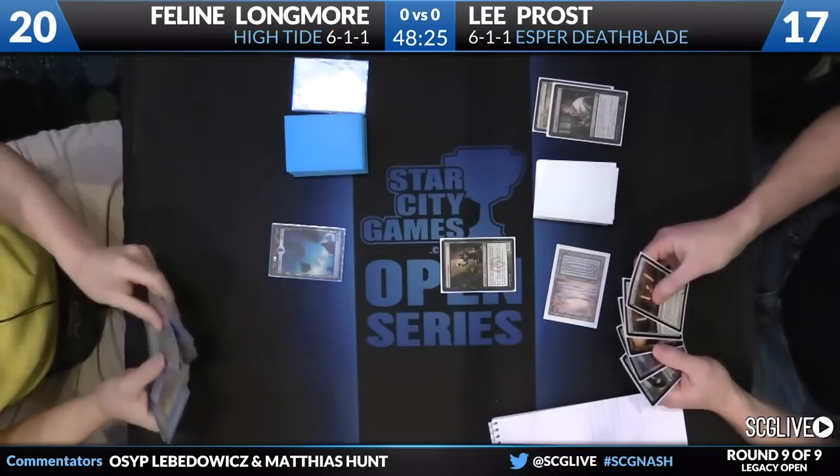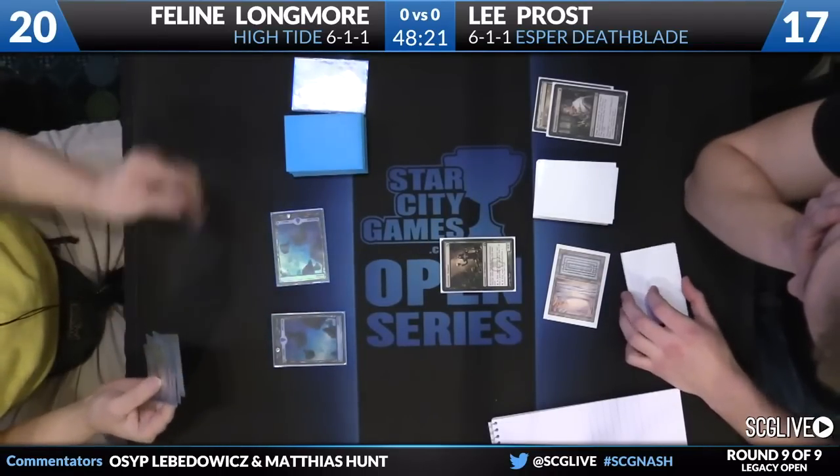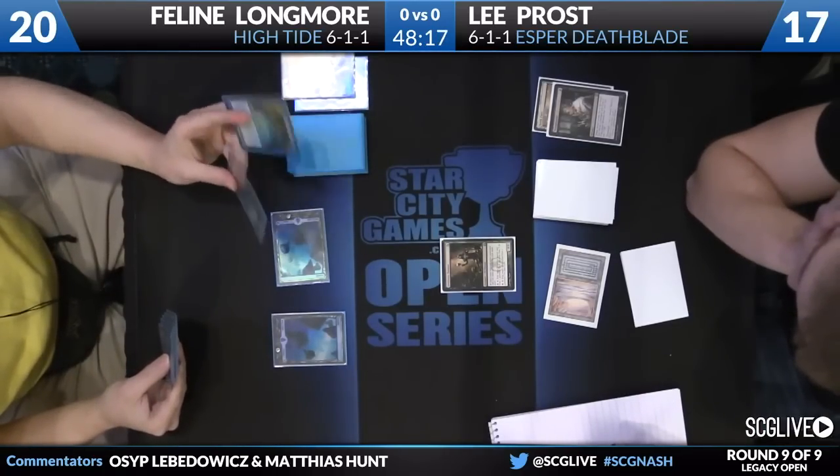So if they give you till turn six, take turn six. Interesting here — Feline had a Ponder and a Preordain in hand and chose not to cast either on turn one. Why is that? She doesn't actually know what she's looking for yet.